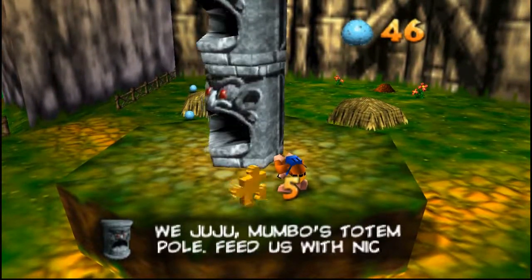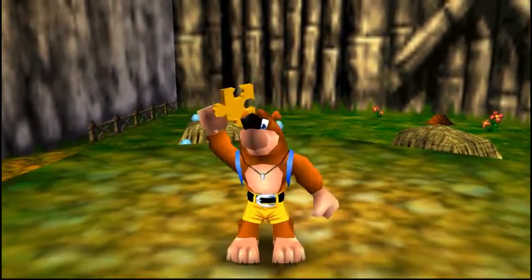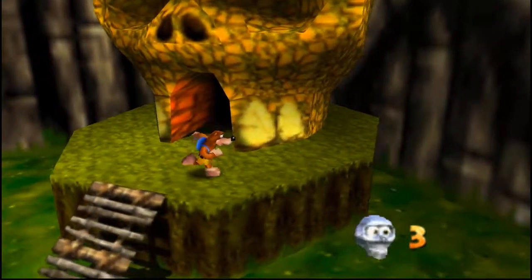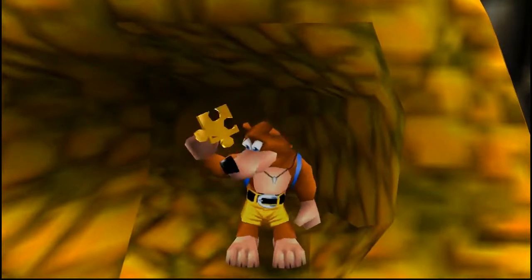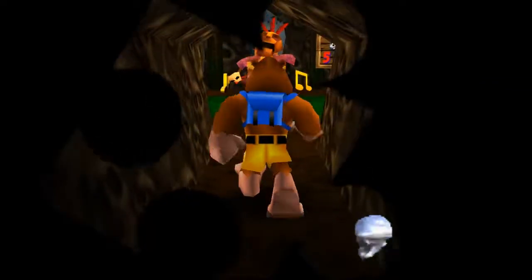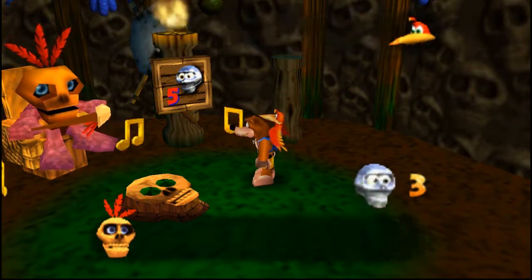Now up here — sorry, guys. I forgot that to get one of the empty honeycomb pieces, you have to leave one of those behind, but I'll go ahead and get that afterwards. I'll have to re-enter the level to get that one — that's okay. Mumbo: 'Me Mumbo, best shaman in all game. Can't help Banjo with a filthy-feathered one.'